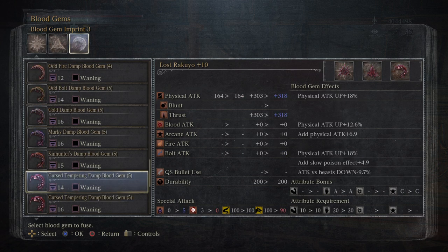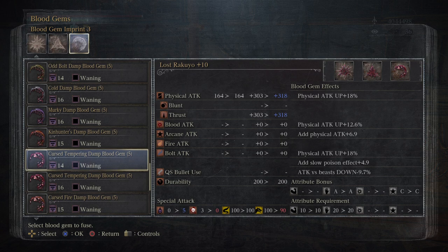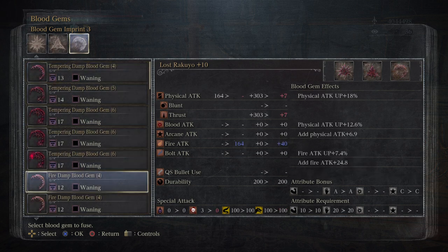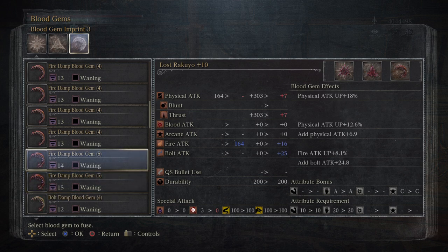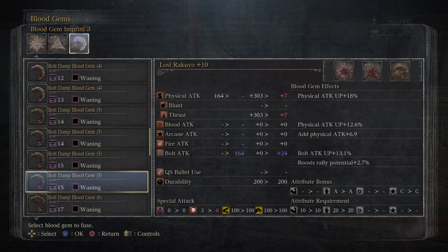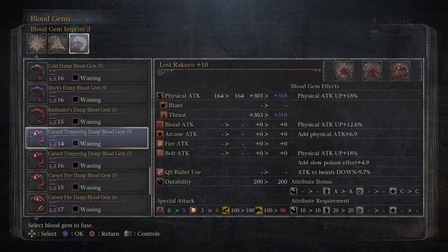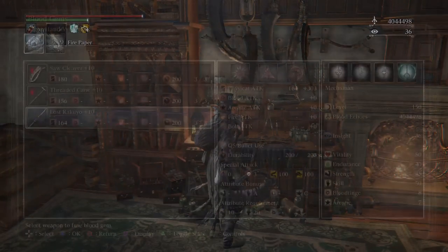I've never seen any enemy in the game with rapid poison buildup other than the sages I showed you guys. The first sage guarding the lever, and then the second sage at the bottom - he was holding a body or something, and every time he attacks it adds rapid poison buildup. I'm like okay, we got an enemy that's cooking with rapid poison - that's pretty yikes.